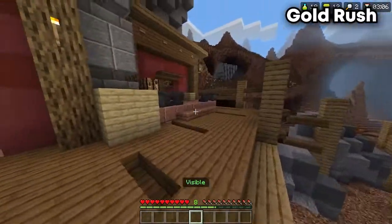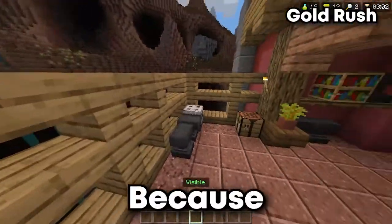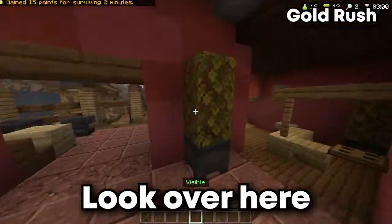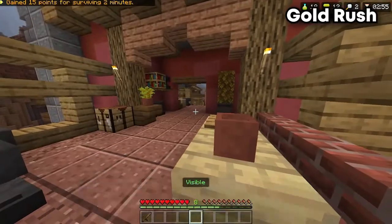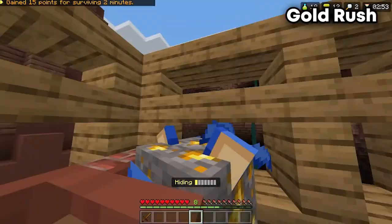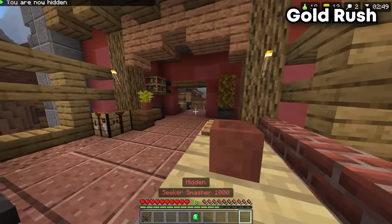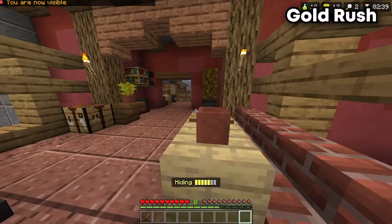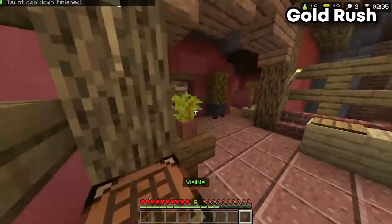This hiding spot is also on Gold Rush. This is probably one of the best hiding spots so far because most people do not look over here, surprisingly. I didn't even know about this location until I started recording this. You won't see many seekers passing through here, and if you do, you'll probably be able to run away because there are two exits. Honestly, you can hide anywhere in this area — it's mostly a matter of staying hidden from behind this wall.